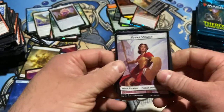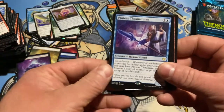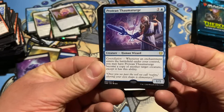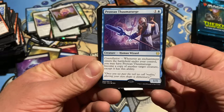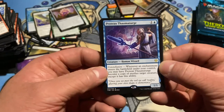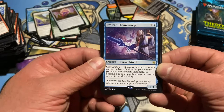We are working through these packs at a regular pace — definitely not lightning speed. Enjoying this a little bit. Another swamp. Protean Thermaturge — whenever an enchantment enters the battlefield under your control, you may have it become a copy of another target creature, except it keeps this ability. A blue colorless Human Wizard — shouldn't that be a doppelganger or something? But okay.